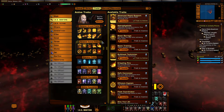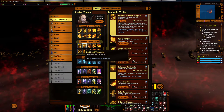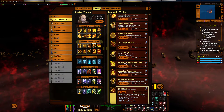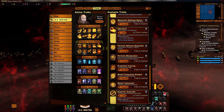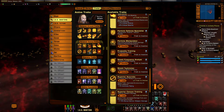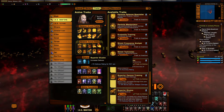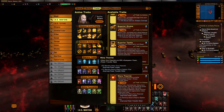Moving on to traits. Personal space traits: Advanced Rapid Support, Bulkhead Technician, Innocuous, Last Ditched Effort, Operative, Superior Accurate — upgraded at the Fleet K13 fleet holding for 100,000 fleet credits — Superior Cannon Training, also upgraded at K13 for 100,000 fleet credits, Superior Elusive from K13, Superior Techie from K13, and finally Warp Theorist.